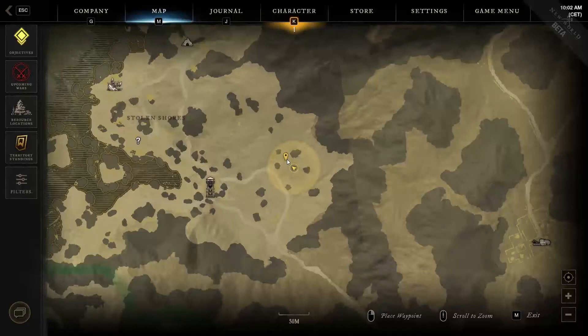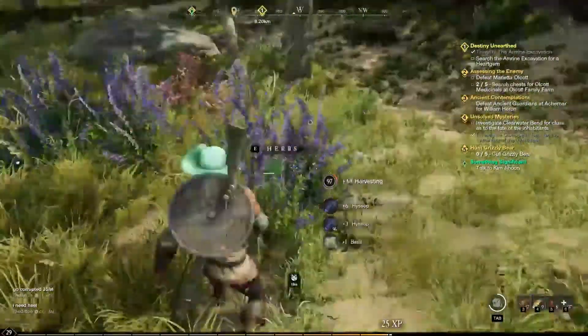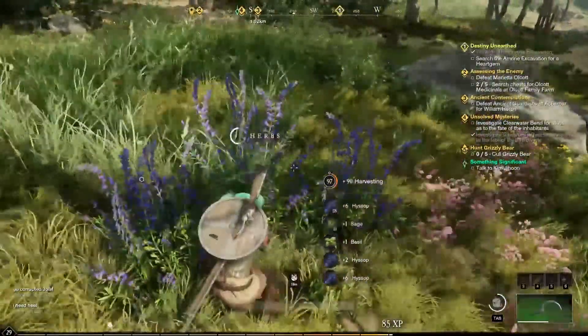For the fourth location you still have to explore the area from the second location. This time you need to check the area between the three rocks in the top left side, where near a boulder and surrounded by several trees you can find another dozen herbs to harvest.